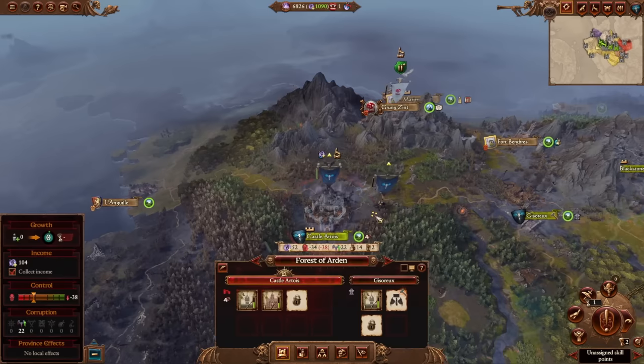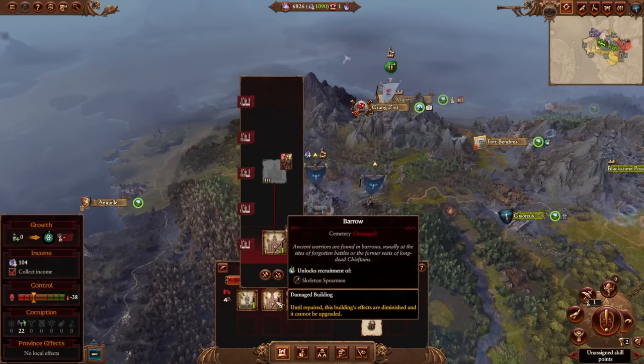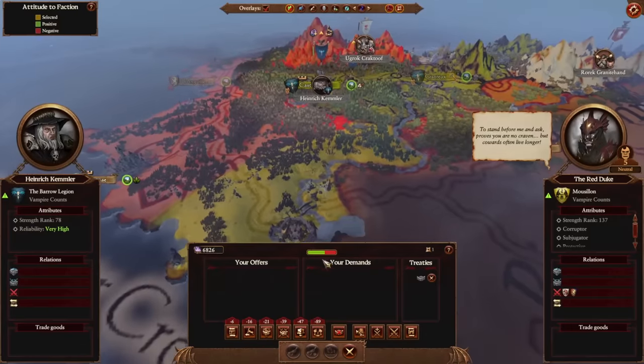There is a bit of RNG here. Castle Atoile starts with the barracks, but the AI may build a second building on turn one. If they do, there's only a 50-50 chance that you'll get the barracks along with Castle Atoile when you capture it. You'll still be able to get the confederation, but if you don't get the barracks, then it will take an extra couple of turns.